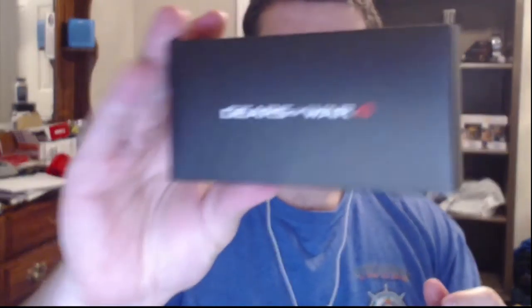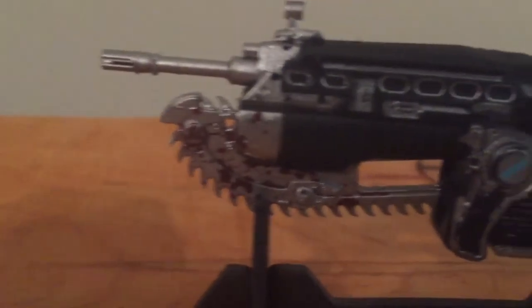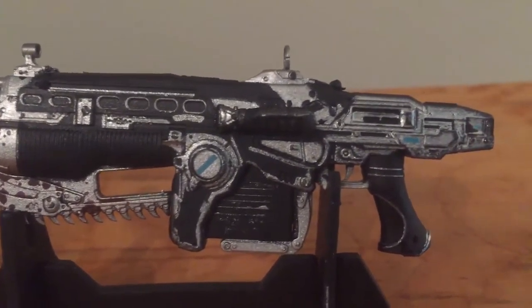After that, Gears of War is coming out in like three days and there's a little small boxy item here. Opening that up, this looks pretty sick — it's a keychain. I can't think of the name of the weapon but I know it's the weapon from Gears of War with the chainsaw at the end of it. It's a little stand. Chainsaw rifle is what I'm gonna call it.